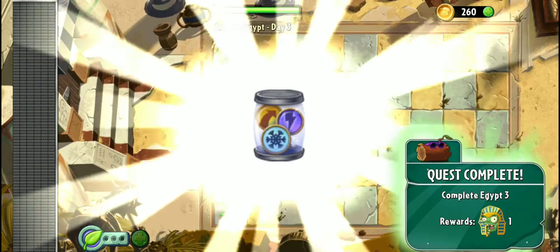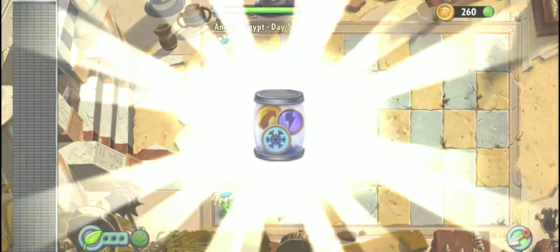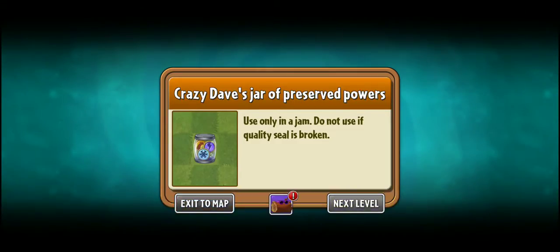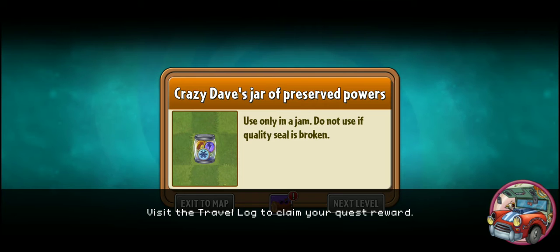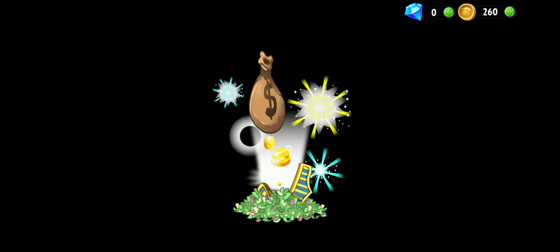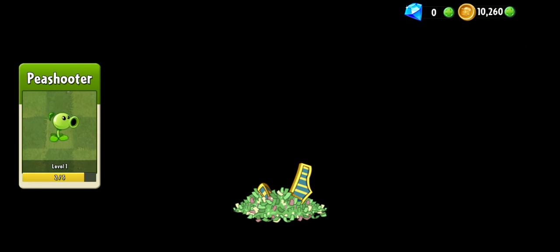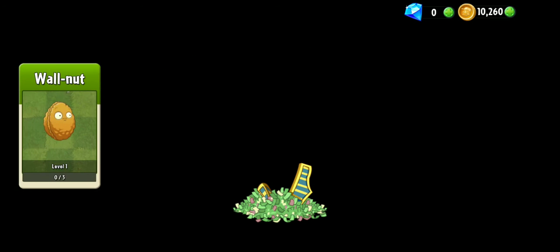I guess we'll be checking that out in the next episode of Plants vs. Zombies 2. Visit the travel log to claim your quest reward. It's a triangle — there it is. We've got lots of noise. We've got an upgrade of the Spear-Mint. We can become stronger, and a wall-nut too.